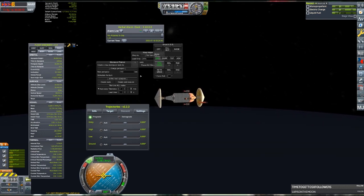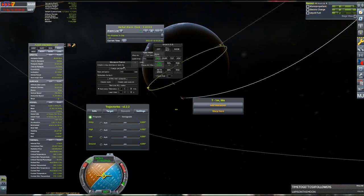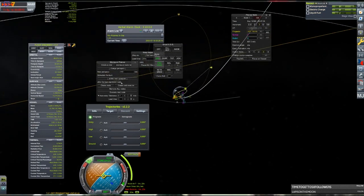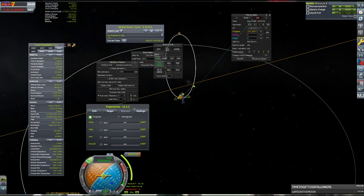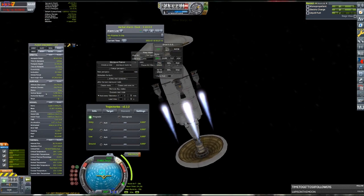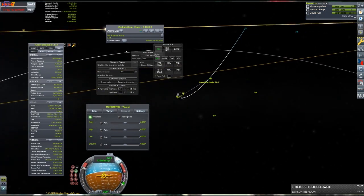Re-entering with the nuclear module proved to be a bit of a challenge. The module was unstable and wanted to flip around, and any deviation from prograde would instantly make it do so. The solution was to let SmartASS control the direction of the craft with constant use of RCS for adjustment. The temperatures did get quite high, but nothing broke. The aerobraking pass proved to be too weak to actually capture us into orbit, requiring a pretty sizable engine burn.